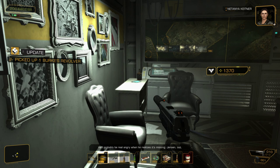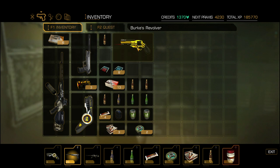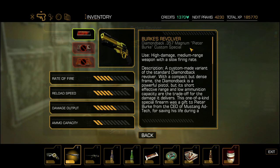Why? He'll probably be real angry when he realizes it's missing. Jensen out. And if you didn't notice, we picked up something very interesting: Burke's revolver. And I found his wall safe very, very quickly. This one is like any other revolver except it has the full bevy of upgrades plus it has a laser on it. It can take a silencer? Shit — I should have put the silencer on there. I didn't know it could do that, especially since it has so much damage output.